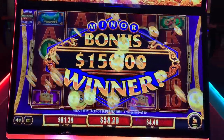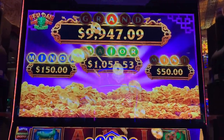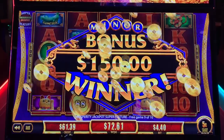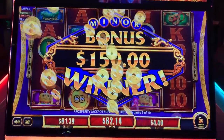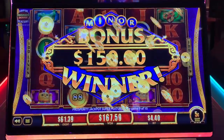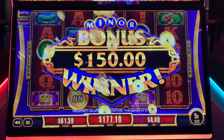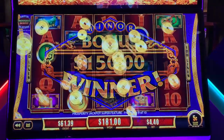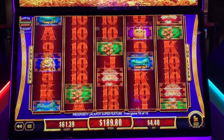That's the biggest jackpot I've ever won in terms of spelling bee up here. $150 minor on nickels. Thank you. Now, green hay. Come on, baby. Lots of coins so I get the green hay.